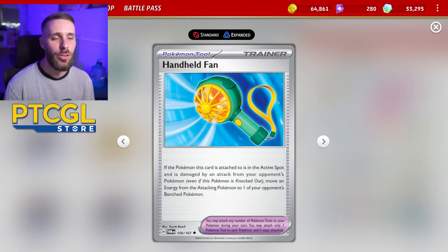We have a bad matchup in Sinister with Brute Bonnet. It's bad because they don't hit us — they put damage counters on us, meaning the ability of the fan doesn't come into play. That said, I can still move the energy with Tricky Steps, so there is that.